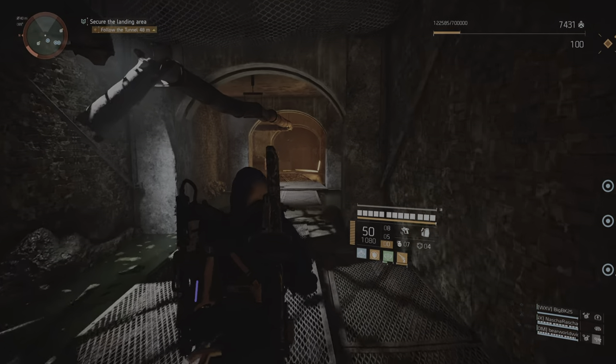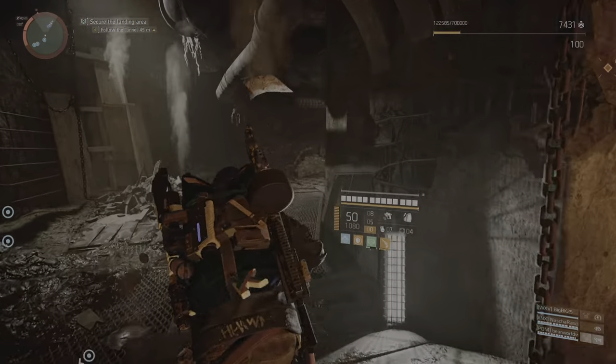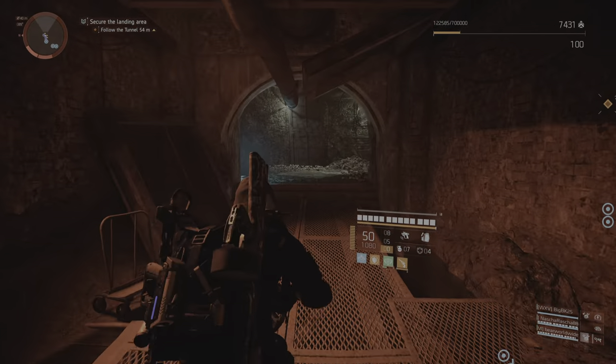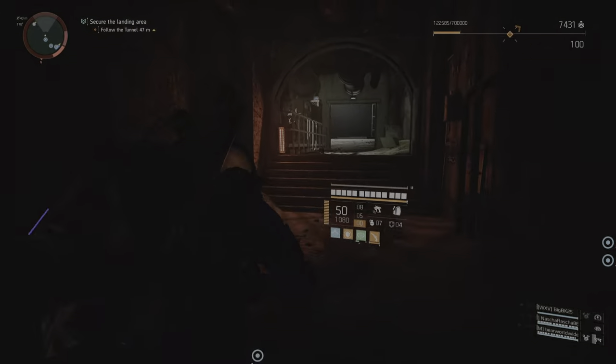Lovebirds? You're lucky this whole thing didn't collapse when the cleaners breached the bar. Wonder what the Merritts originally used this for. The cleaners are trying to breach the tunnel. Agent, get out of there.